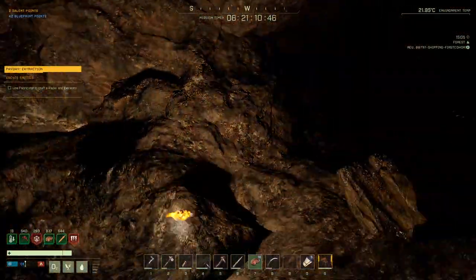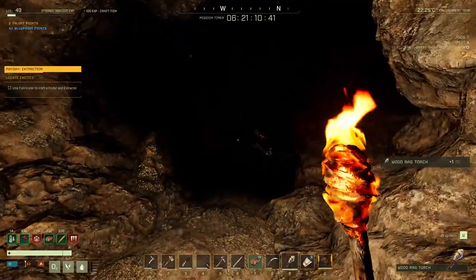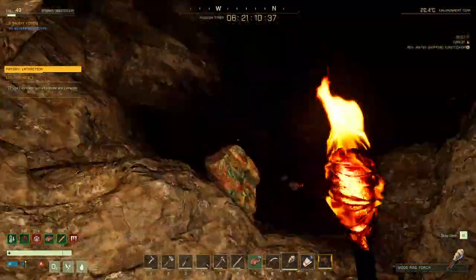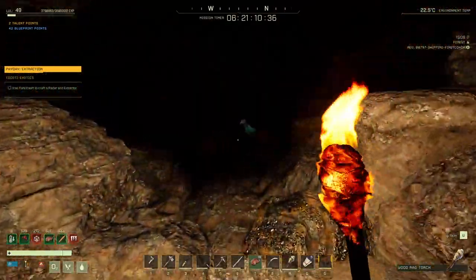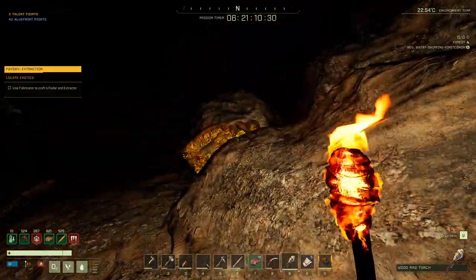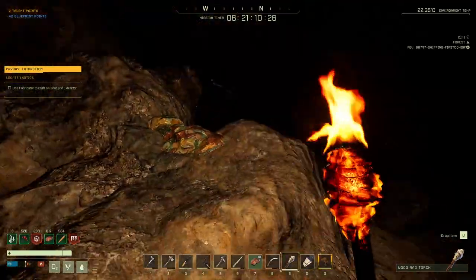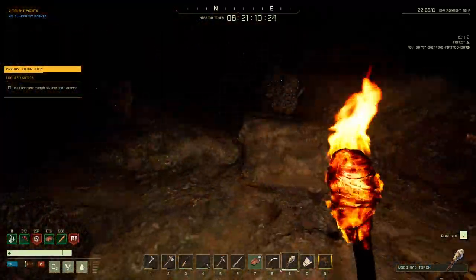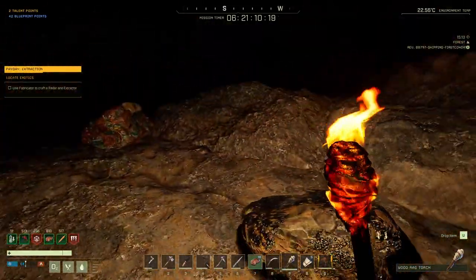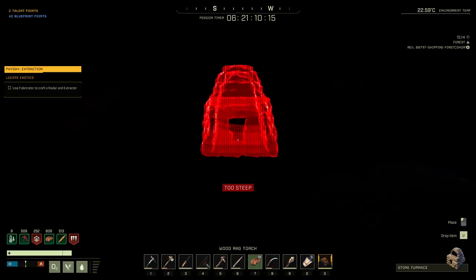You're going to be spending a lot of time in caves mining stuff. I've noticed a lot of caves have a lot of iron, with the occasional gold node. One recommended tip not in the list is to bring your furnace with you. Early on, bring the stone furnace with you. That way you can smelt the copper and the iron on site, which makes it way less bulky and easier to transport back. You can leave the stone furnace there if you don't have room to bring it back.